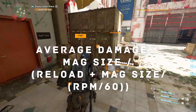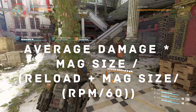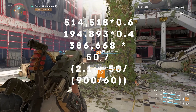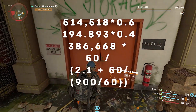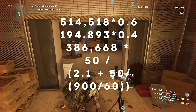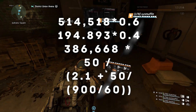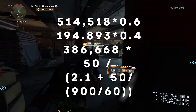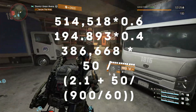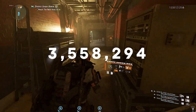But we're going to go for it anyway. Sustained DPS is calculated using this equation: average damage times your mag size, divided by reload plus magazine size, which is then divided by RPM over 60 seconds. To give a real world example, my FAMAS build hits 514,518 on crit times 0.6, and 194,893 on non-crit times 0.4. Together those make 386,668. Times that by 50, divided by 2.1 (my reload speed) plus 50, and then that is further divided by 900 (my RPM) over 60 seconds — giving a total of 3,558,298.